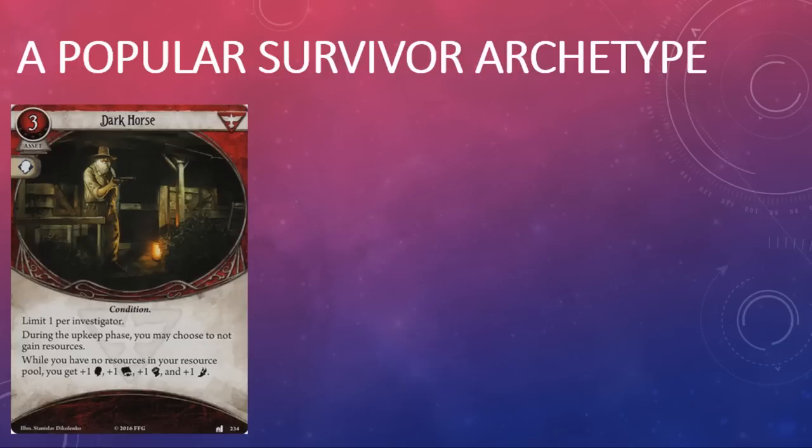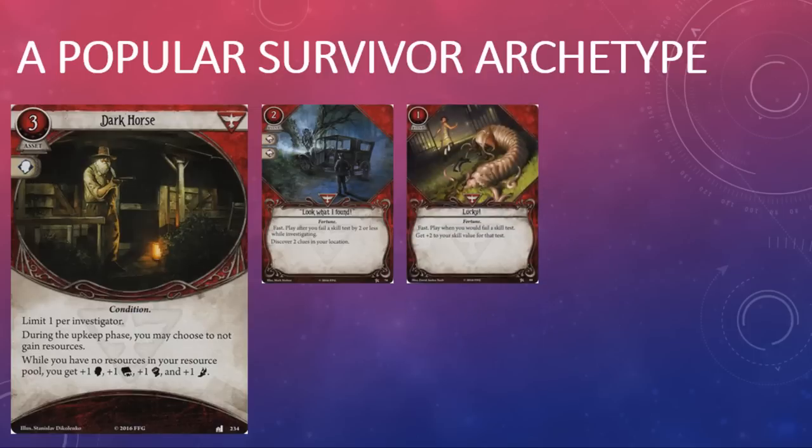Dark Horse is one of the most popular survivor deck archetypes because raising all of your skill values by one is extremely good, especially in survivor. However, there is a catch — you only get those skill value bonuses as long as you have no resources. That can put Dark Horse players in an awkward situation since most survivor events cost resources. If you're saving up resources to play an event you're not getting your Dark Horse bonuses, and resource management can be a serious issue with great survivor events like Look What I Found and Lucky!